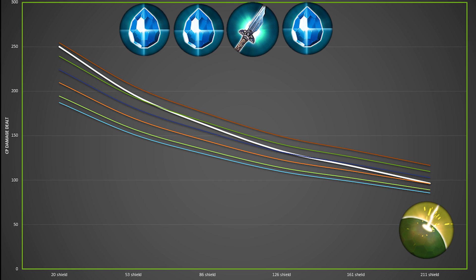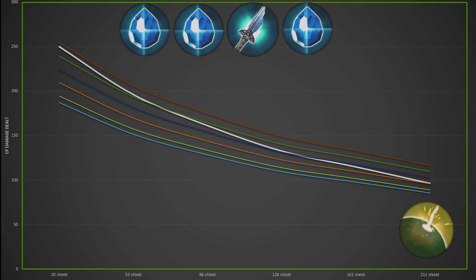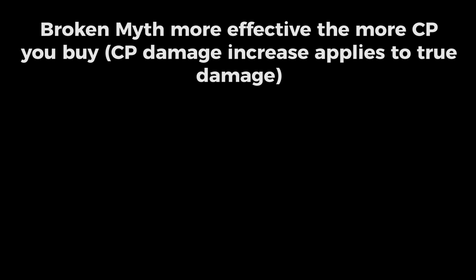So the conclusion we draw here is that Broken Myth is better the more CP you get. But as a first item, you absolutely never do it. And at double item, it's still fairly on par with double Shatterglass. So those are the two calculations that you draw from that.